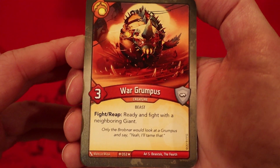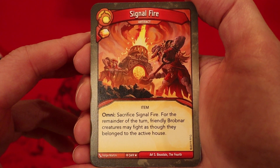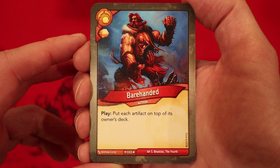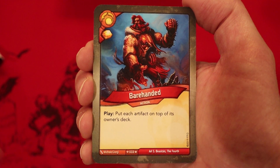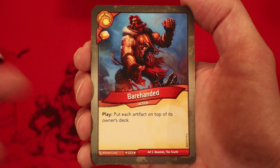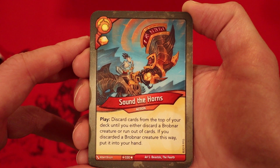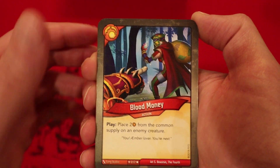Now we are on to Brobnar. War Grumpus, three power — fight or reap: ready and fight with the neighboring giants. Signal Fire, amber in every plate — it's an artifact. Omni: sacrifice it, and for the remainder of the turn, friendly Brobnar creatures may fight as though they belong to the active house. That's a good card. Bear Handed, amber in every plate — put each artifact on top of its owner's deck. This is a little bit better than Grasping Vines, simply because we can actually keep an artifact out of play for even our opponent's next turn, unless they have a way to draw cards. This could temporarily get rid of a problem artifact like Heart of the Forest. Sound of the Horns, amber in every plate — discard cards from the top of your deck until you either discard a Brobnar creature or run out of cards; if you discard a Brobnar creature this way, put it into your hand. Flame Wake Shaman, four power — play: deal two damage to a creature.